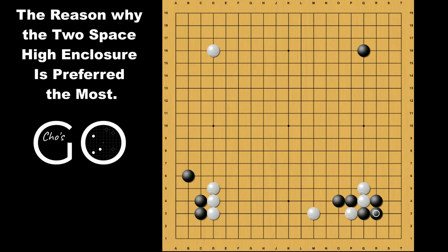This extension is also playable, although it leads to a more complicated fight. Black makes the knight move and white makes the one-space jump. Black jumps, and white defends the bottom side efficiently. Black attacks white by jumping from the outside, makes sente, jumps again, and takes white's space away. After white comes out, black makes a larger knight move, and it's going to be a complex game afterward.